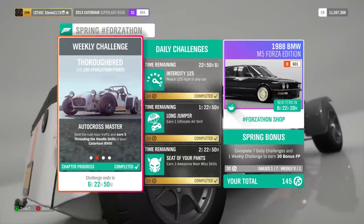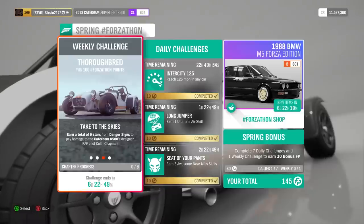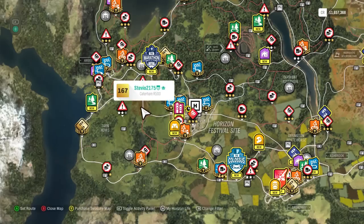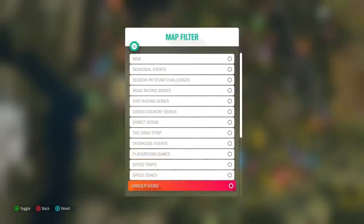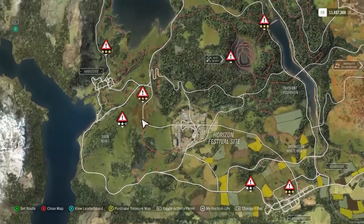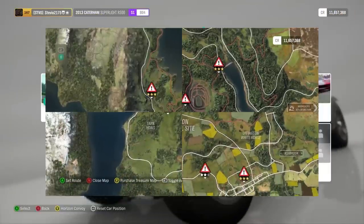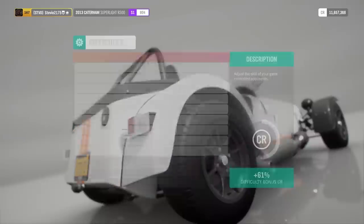The third challenge is to get a total of nine stars from danger signs, once again using the Caterham. Go to your world map and just filter for the danger signs — you can do any of them. I chose the one called Ambleside Edge because that's the one everyone starts with, so I know everyone has this danger sign. If you want to upgrade the Caterham you can, but I chose not to because I don't feel it's worth spending the credits for this Forzathon event.